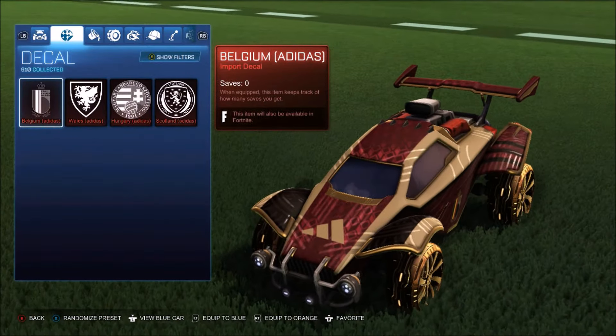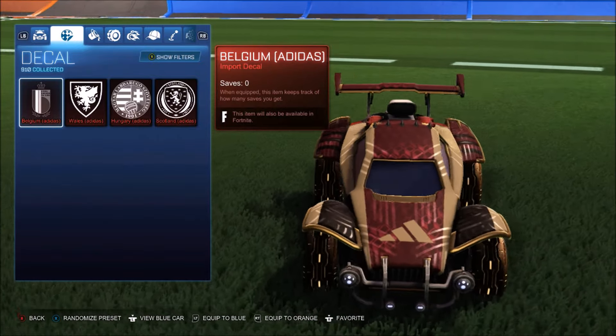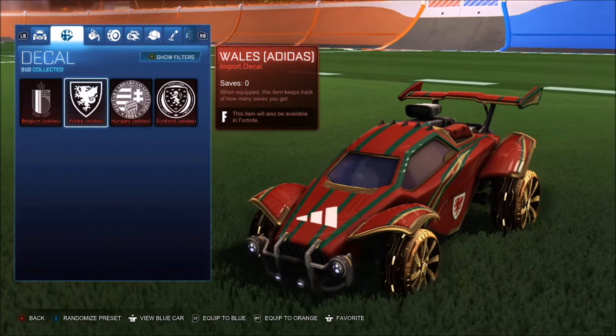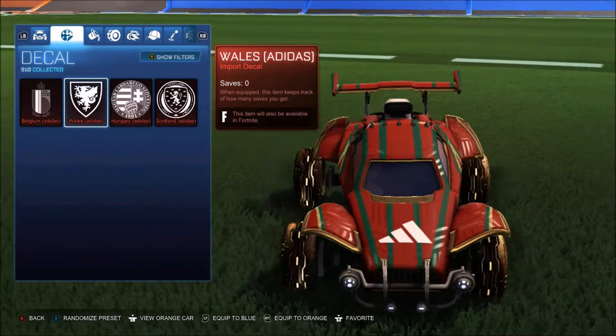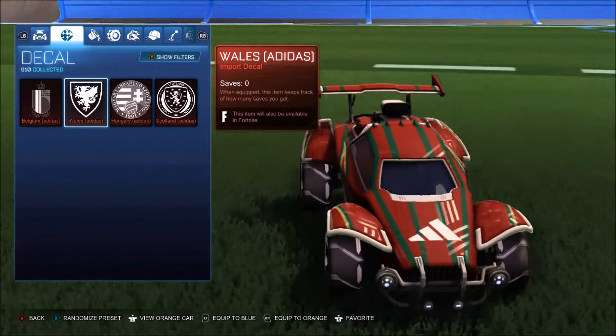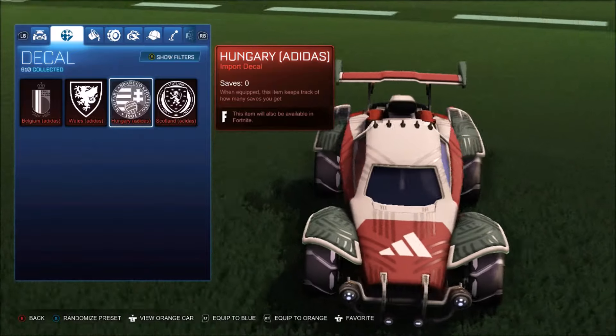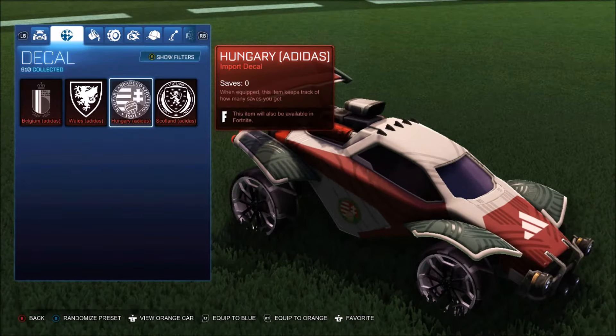So all of them — we've got Belgium first of all. This one you got for free, very clean, actually does look really really good. Quite like it. With a white octane, not too great though. You get the Wales one — you can use it on Fortnite as well if you really care about that. I don't — that's actually a turn-off for me, I'm not going to use it now because of that. And the Hungary one — once again, looks alright.